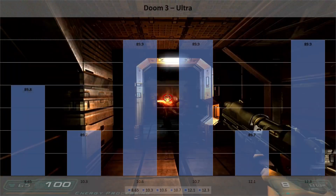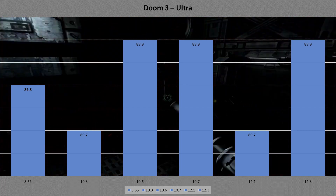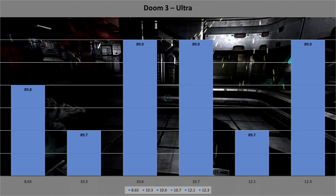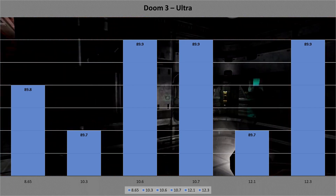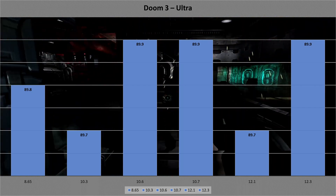There was almost no point in showing Doom 3 time demo results, but I figured I might as well. They're all the same, with only a 0.2 fps difference to tell them apart. Perhaps I have some kind of random performance cap, or perhaps the drivers just all perform exactly the same here.